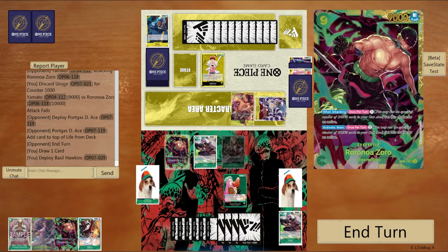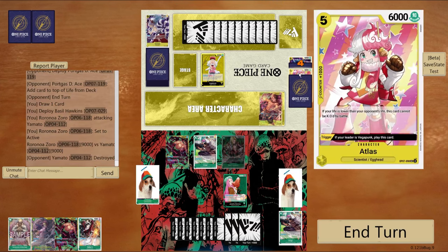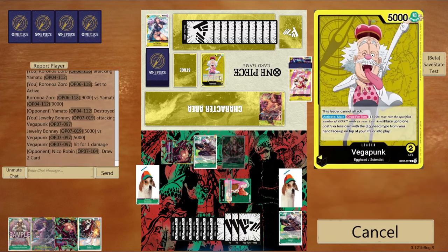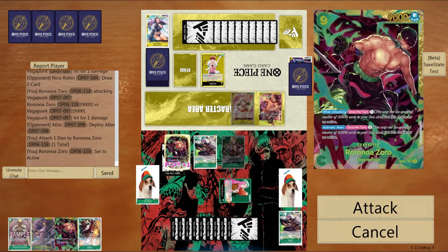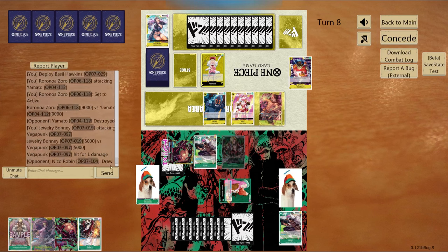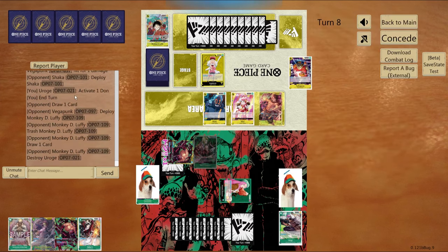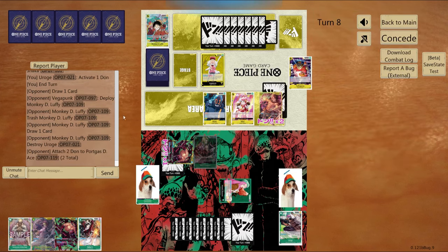I play the Basil Hawkins blocker to have another big blocker on board. I swing 9K into his Yamato and he takes it, telling me he doesn't really have a lot of counter cards in hand — but he did get a Nico Robin off the trigger so he does have more cards. I'm just thinning out his life because I don't want him to keep getting life to the point where the nine-drop Zoro can't finish the game. I'm getting him down to one life. He plays the Shaka from the trigger — that card is the bane of my existence, it's just a free blocker. And then he plays the five-drop Luffy, trashing my Rogue.